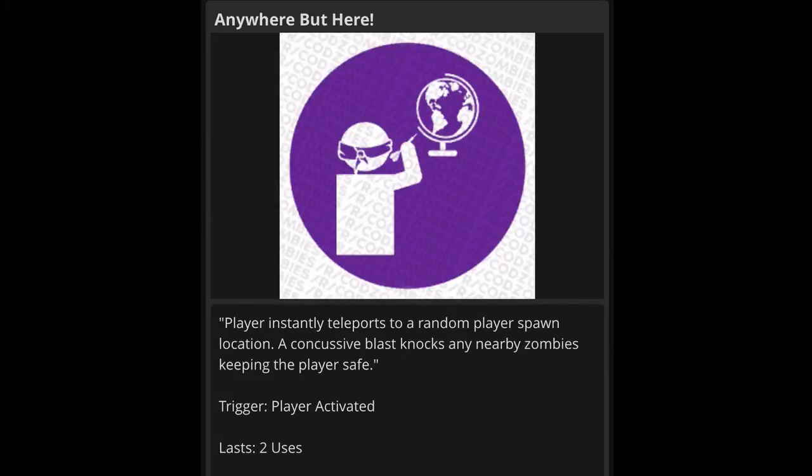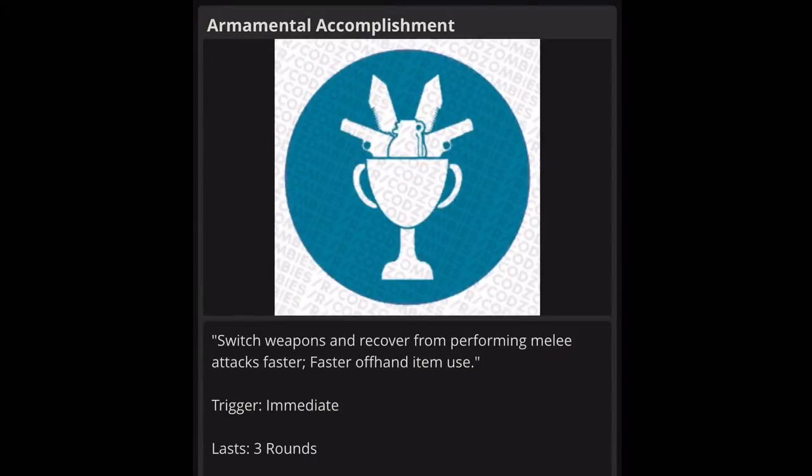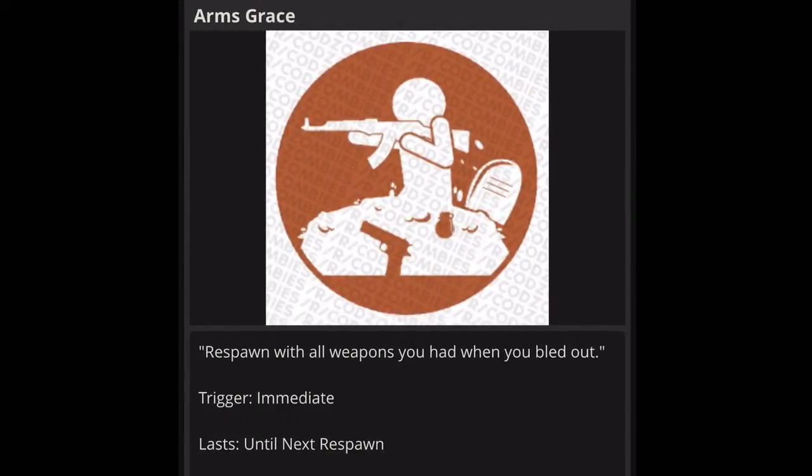Next one is Arm Manual Accomplishment: switch weapons and recover from melee attacks faster, and perform offhand use faster. Trigger is immediate, lasts three rounds. This is a definite no for me — it doesn't seem very useful. Performing melee attacks faster isn't a big deal, especially in higher rounds like round 10 where it takes four to five knives to kill a zombie. I don't think this is going to be a good gobble gum.